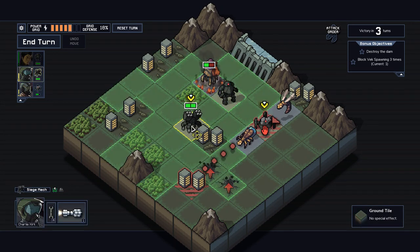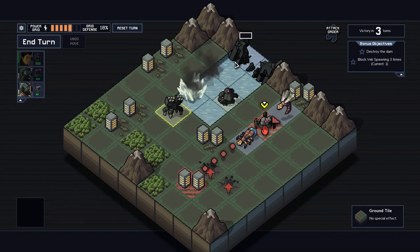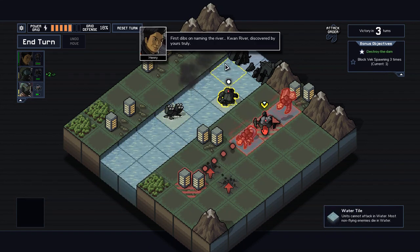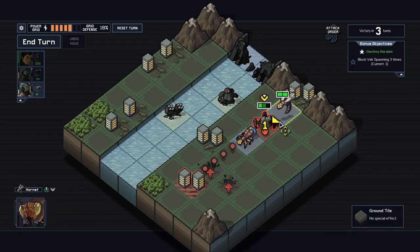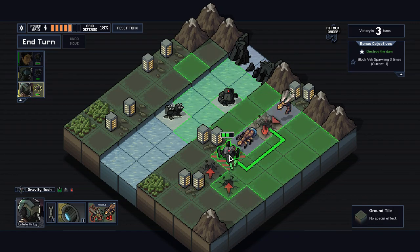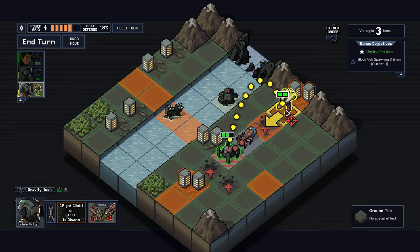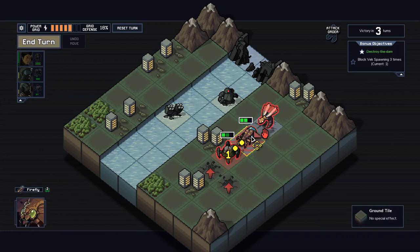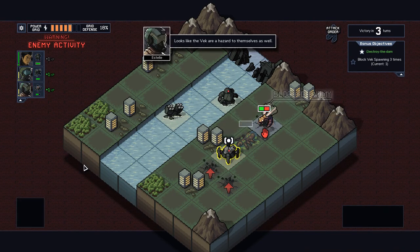We'll flip you over, take you with artillery, and bring you over — with the added benefit of killing the other one. So we actually aren't gonna take damage. Perfect — it went really well.